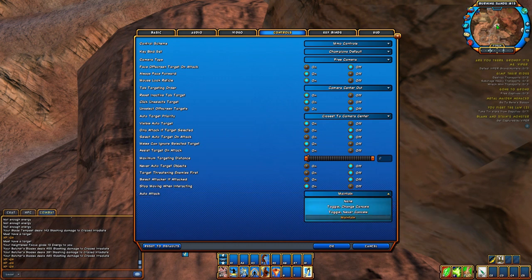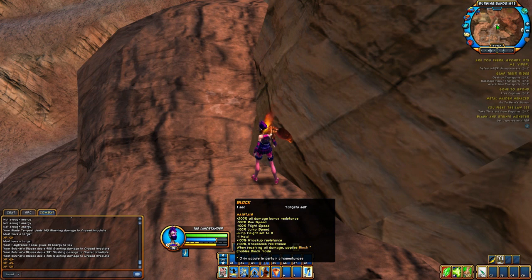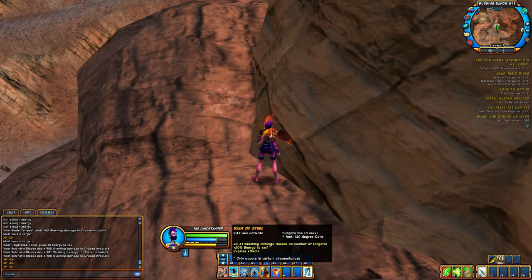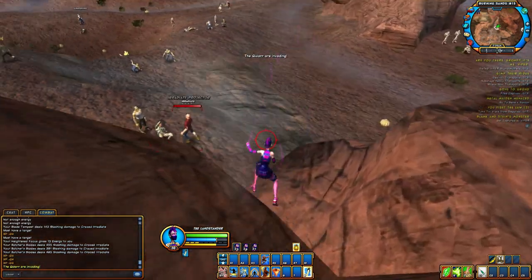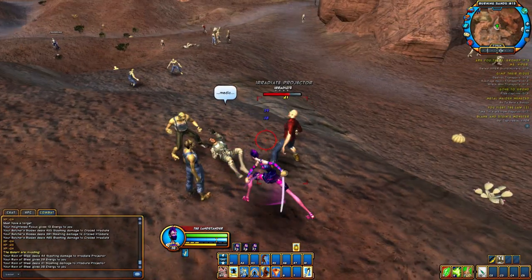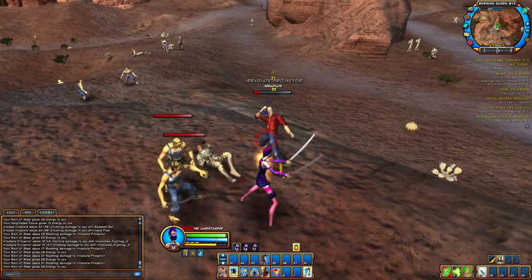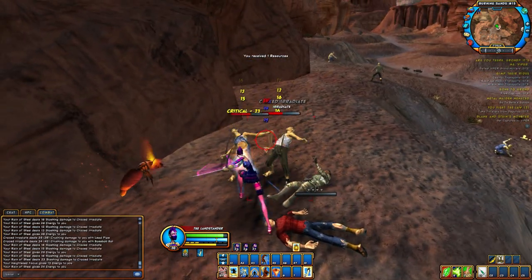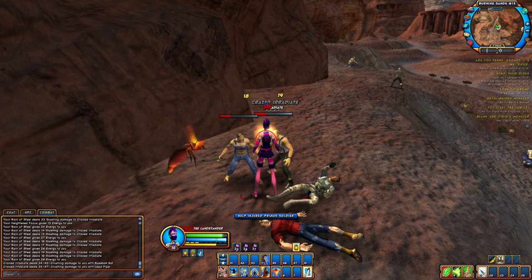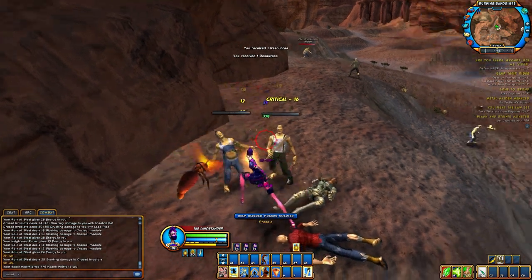Auto Attack Maintain — you might not know what this is, but set it to Maintain. I'll show you what that does. See this first slot next to your block slot — put your Energy Builder ability there. Whenever you attack something, all you have to do is hold it down. Watch — I hold it down and it constantly builds energy. I don't have to keep tapping it. I can hold it down and it'll just go, and when I let go it stops.